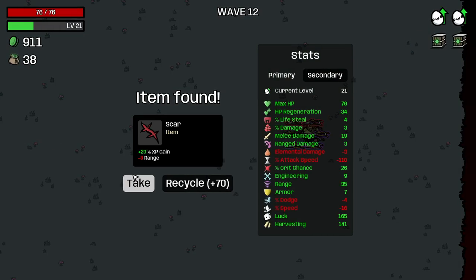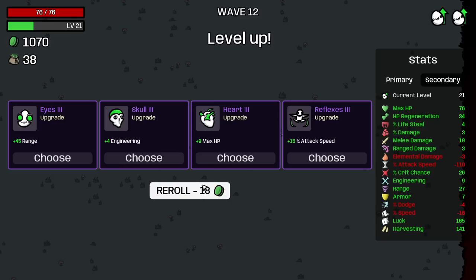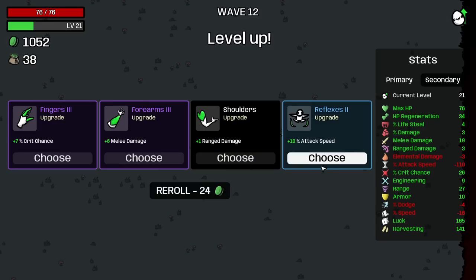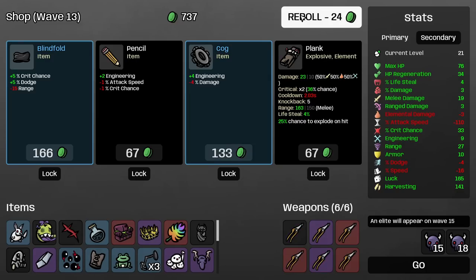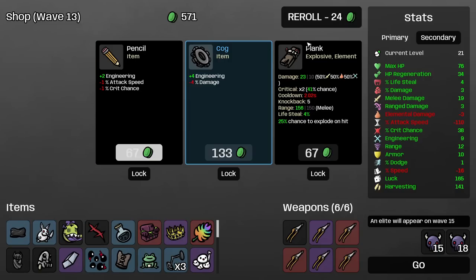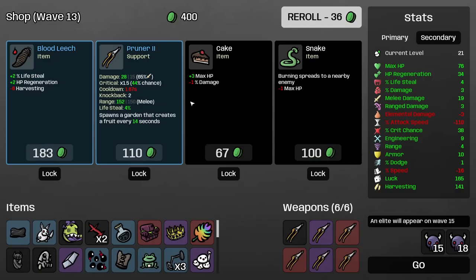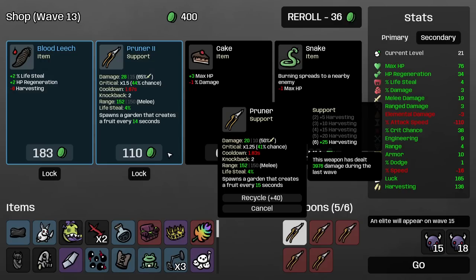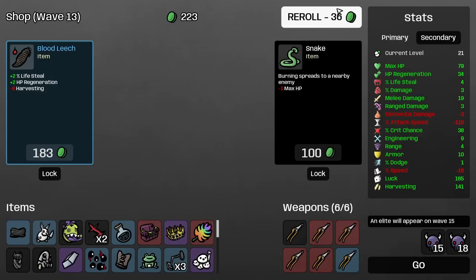Grab it. Crit chance — good. Pruner — good. What's my range? I'll take most of it for the crit, really. Another pruner. We've almost gotten where we need to go — we're almost maxed out there. That was not anticipated.